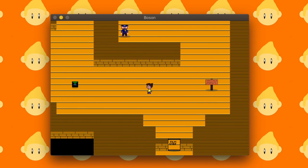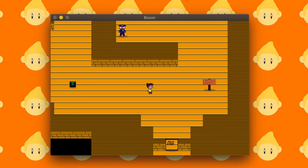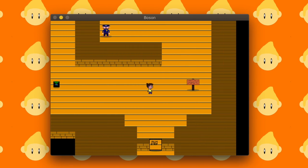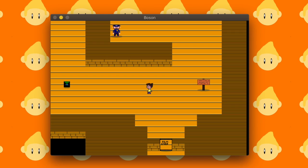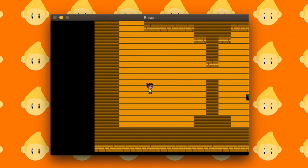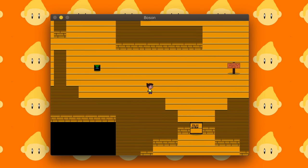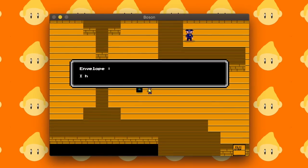You will notice that these sprites are kind of broken sometimes. I'll be moving in a specific direction, stop moving, and immediately turn around — for example, moving right but when I stop I immediately turn left. That's not something I'm doing intentionally; it's a bug I have yet to fix.